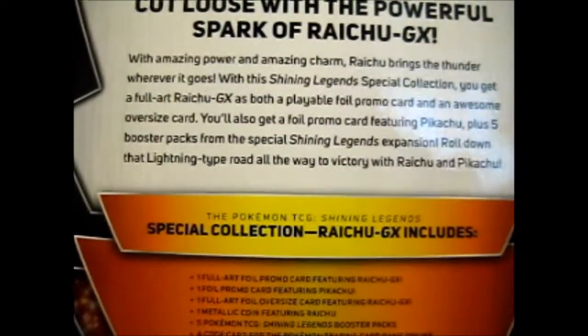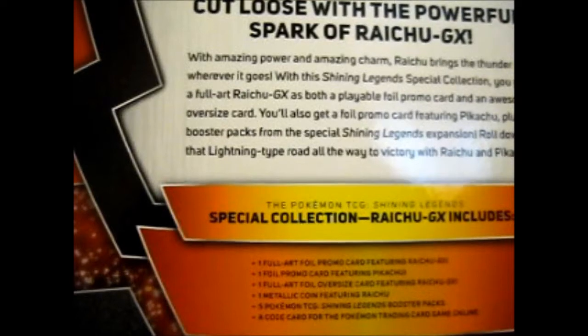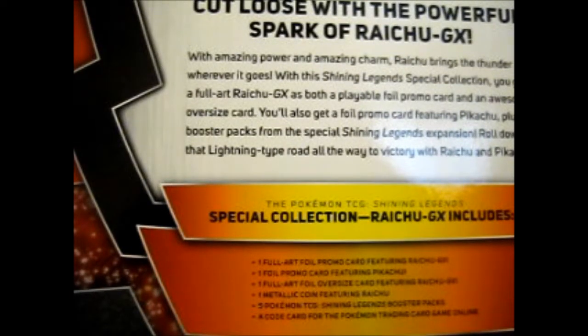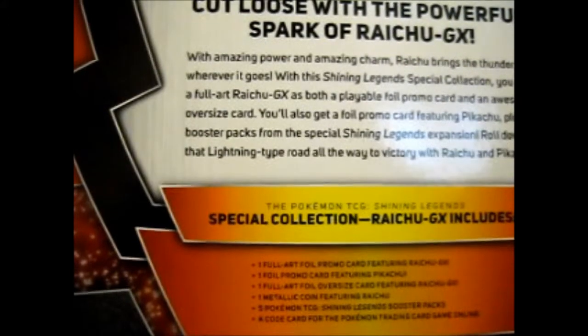Roll down that lightning type road all the way to victory with Raichu and Pikachu. So in it, as you know, there is the Jumbo and the normal sized one — it looks like a boy for some reason. Obviously there's a coin, there's a foil version of Pikachu, five boosters, and a code card.